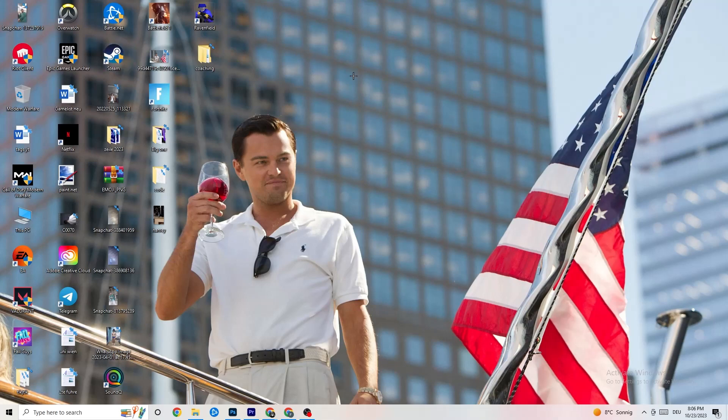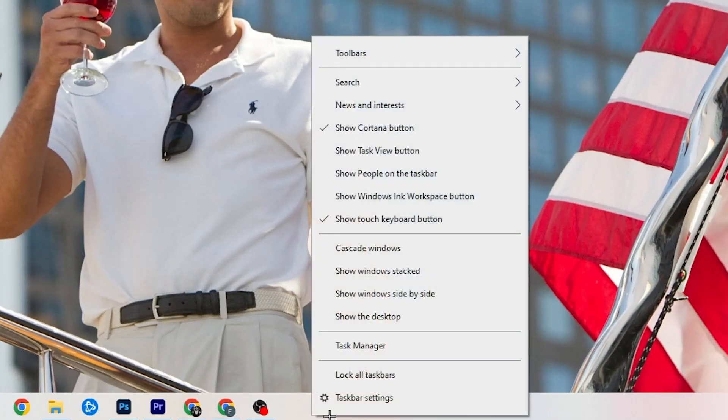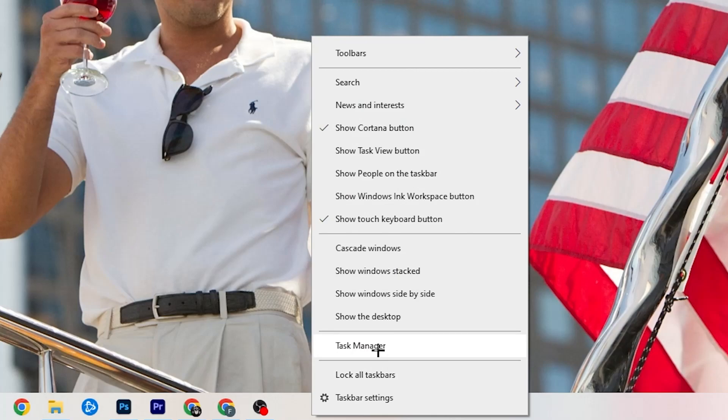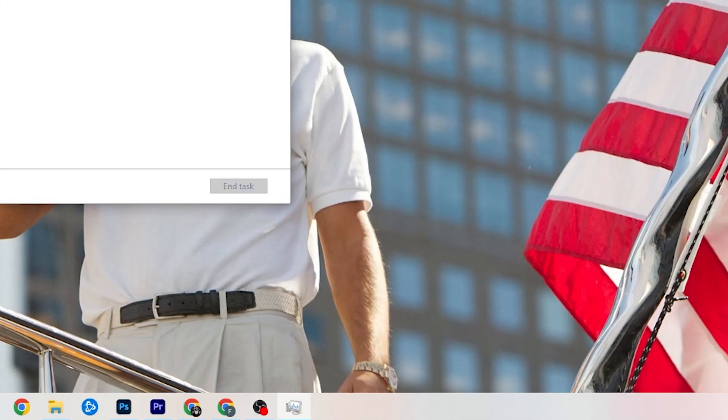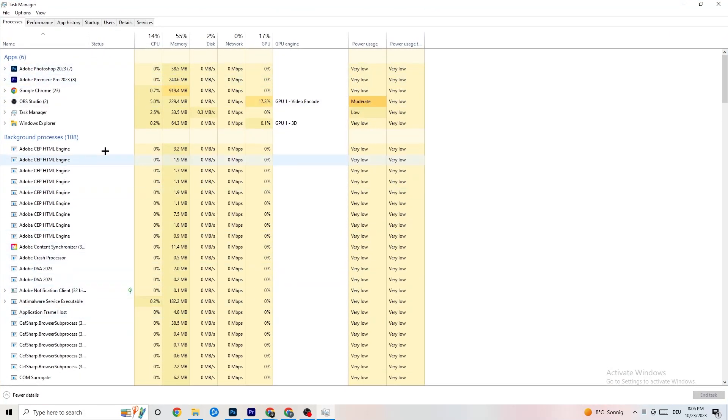The next step: go down to the taskbar at the bottom of your screen, right-click it, and hit 'Task Manager.'